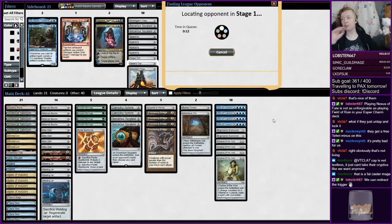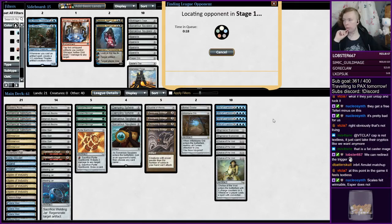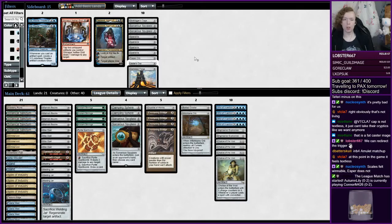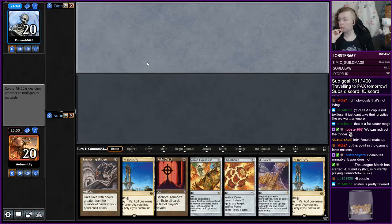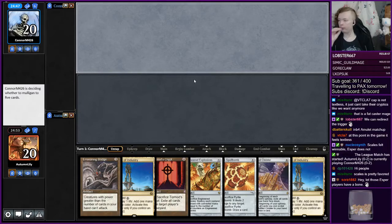It's kind of interesting — when I played Lantern I thought the control matchups were very winnable because you had all the discard spells, whereas this deck just feels like it doesn't really have game in those sorts of matchups. You make a much harder lock against linear decks, but against control it's rough. Hey there DP, good to see you. You reckon Scales is pretty favored against this deck? That's interesting — I would not have assumed that was the case. You also know this deck dramatically better than I do though.